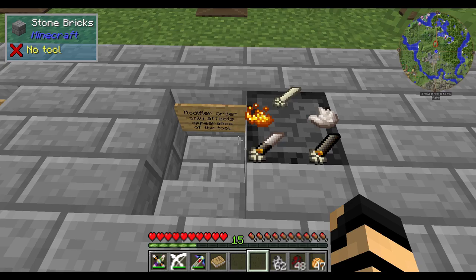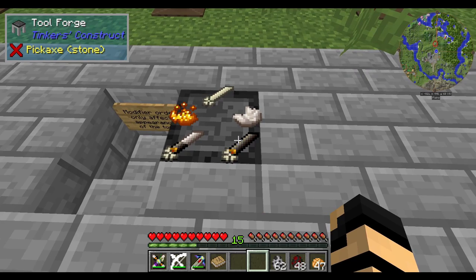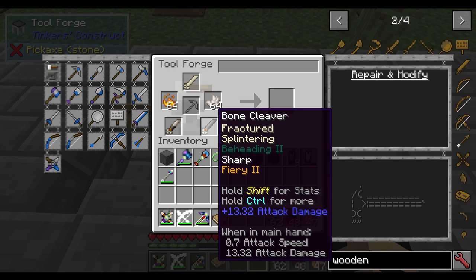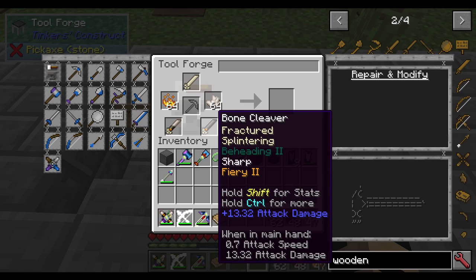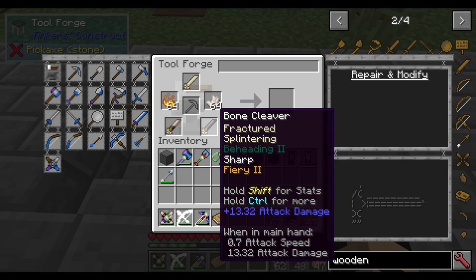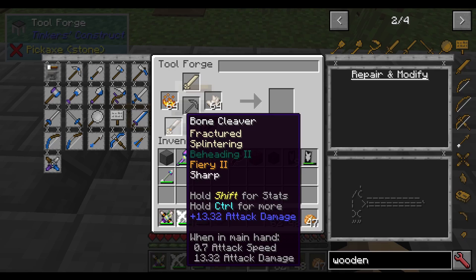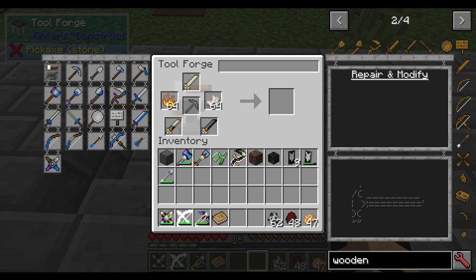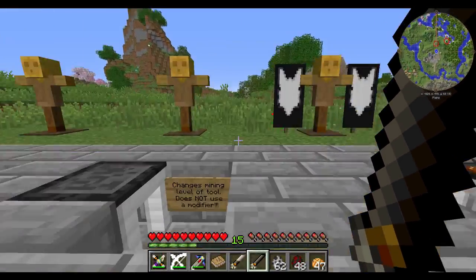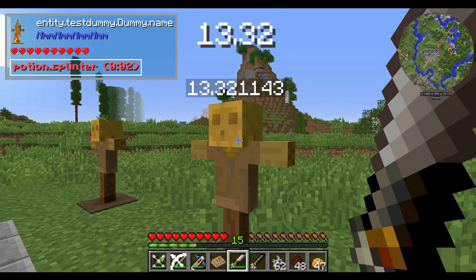Finally, modifier order versus appearance: some believe you have to add quartz last or blaze powder first for better results, but modifier order doesn't affect stats. I have two identical cleavers — same attack damage, same attack speed — but they look visually different because one had fiery applied first and then sharpness, while the other had sharpness first then fiery. Visually it affects the appearance, but the stats remain identical. Verified: hitting a dummy deals 13.321143 damage on both.